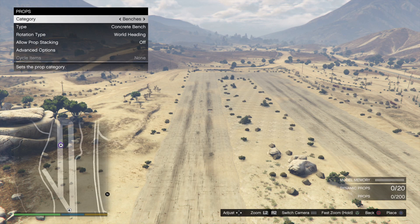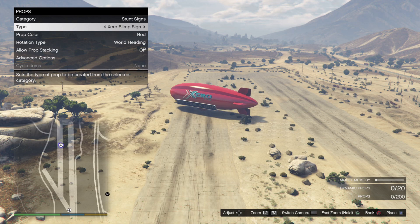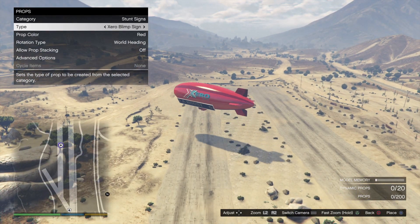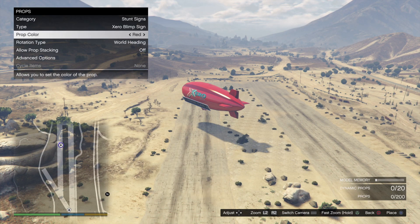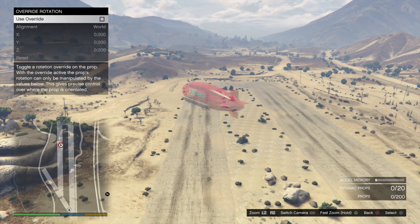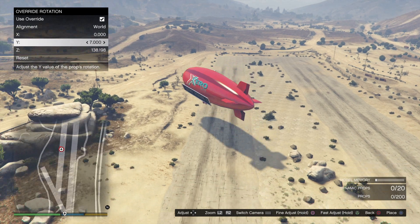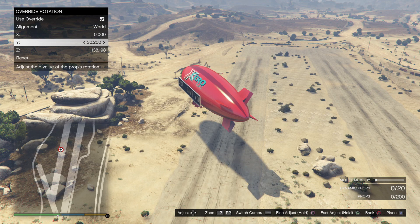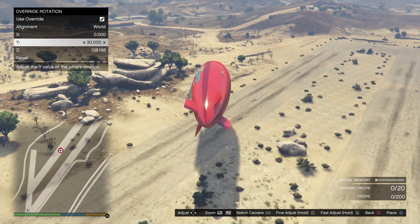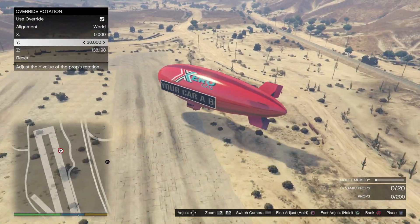You want to go to props, then stunt signs, and select the blimp sign. But as you can see it's sort of on an angle, facing the ground — you don't want that. So go to advanced options, override rotation, and change the wide to 30. You can see how it's straightening out — nice and straight now. Then you can just place this wherever you want; obviously this is just a demonstration.